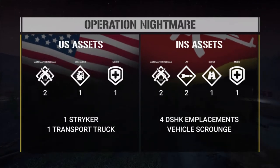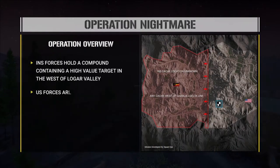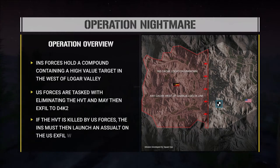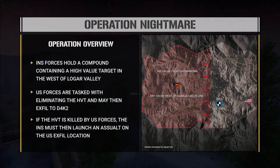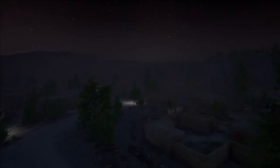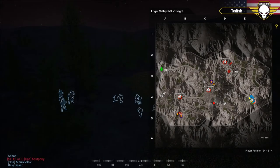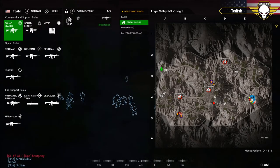The overlay shows the objectives running down the Charlie-Delta line. There are two cache locations spawned — this is an insurgency layer. Insurgents get to pick one of those two cache locations on the west side, and they are defending that. There is one high value target, the insurgent commander, wielding the G3 with that very distinctive audio signature. The US job is to hunt the cache down, kill the HVT, destroy the cache, and retreat to the exfil location at Delta 4.